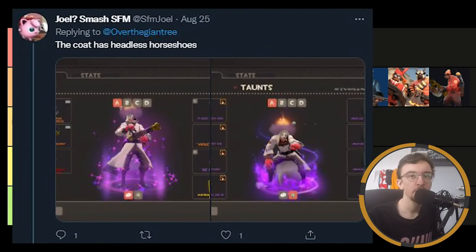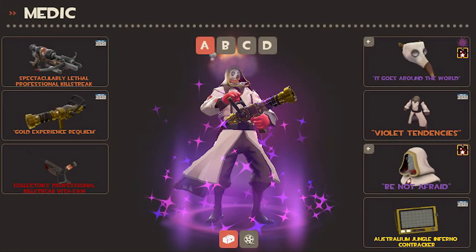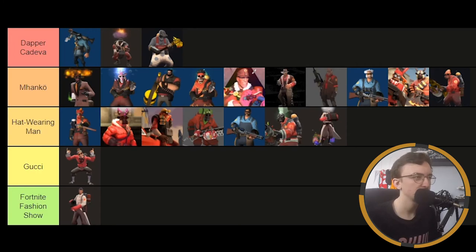We have SFM Joel and they've submitted two images of the same loadout — this very fancy looking medic. Apparently it's got a spell on it as well, but the loadout looks dope regardless. The Blighted Beak — I'm not sure what the other two cosmetics are because they've been renamed, but that doesn't matter because the loadout looks dope. Everything works well together. You've got a nice head cosmetic, a face cosmetic — those always work well with medic, especially using the beak — and then a nice coat cosmetic. Lovely stuff. Shea should be taking notes. This is a beautiful medic loadout that goes in Dapper Kedavra because I just love the vibes. Well done Joel.